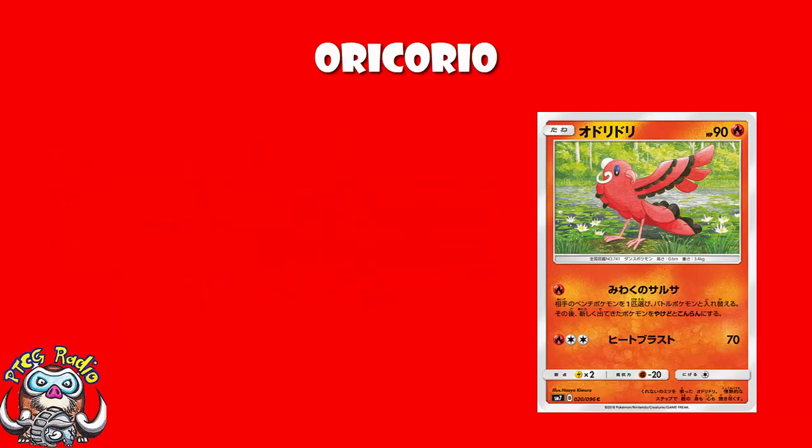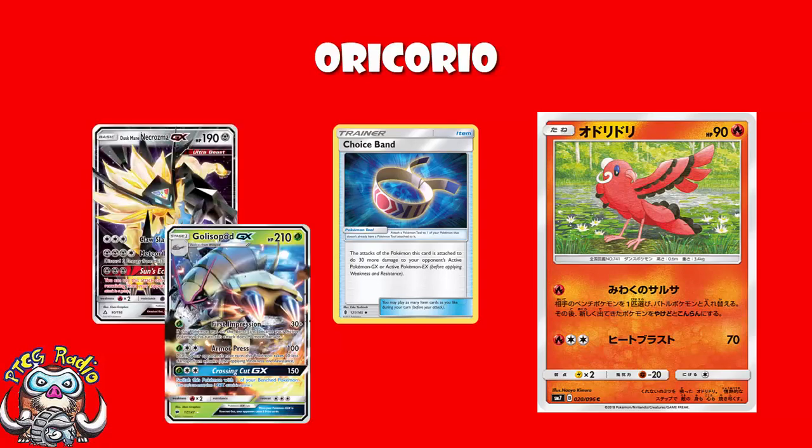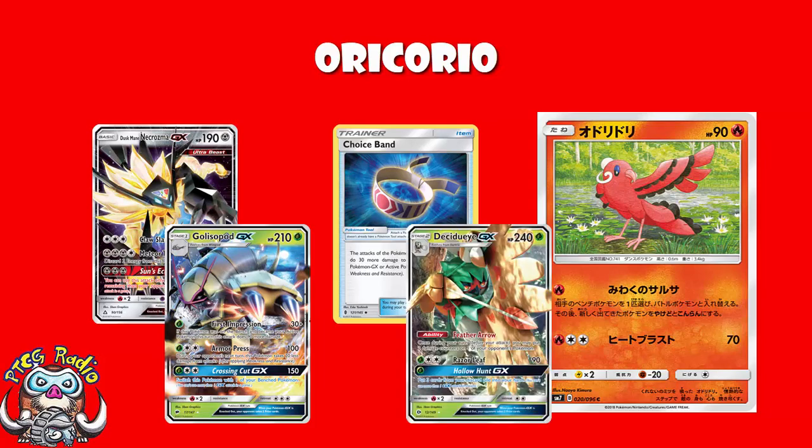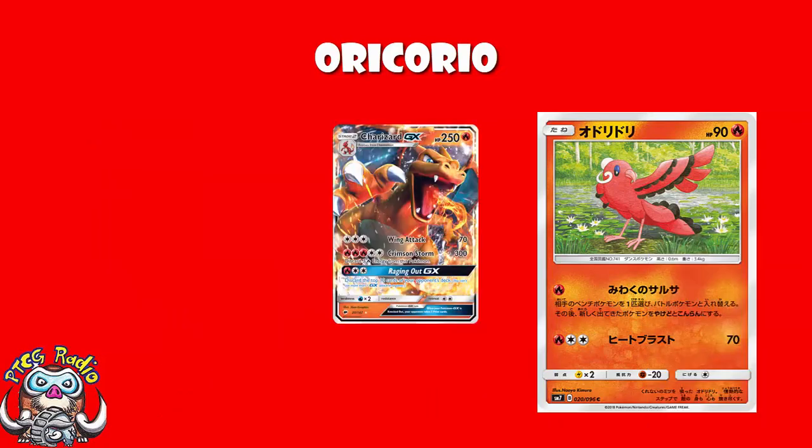Now there is a second attack here, but don't get excited. Fire double colorless, 70 damage. That's right, it's the same attack as Tropius. The good news is that with Choice Band and Weakness you can get a one-hit KO on Duskmane Necrozma. But you won't get Golisopod, you won't get Decidueye, you won't get Metagross — there are a lot of Pokemon you won't actually be able to get a one-hit KO on here. It's just unexciting and so uninspiring. And the biggest insult I can give this is it's worse than Charizard GX — at least Charizard GX is free colorless.